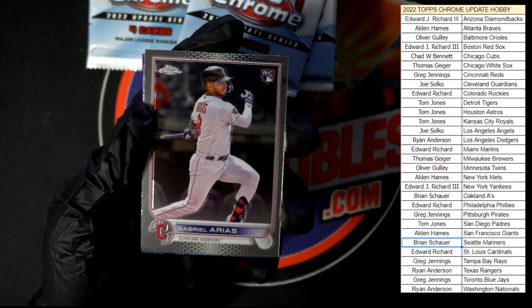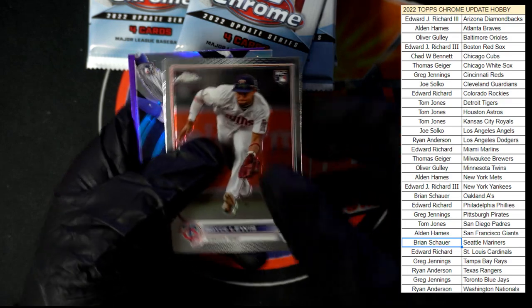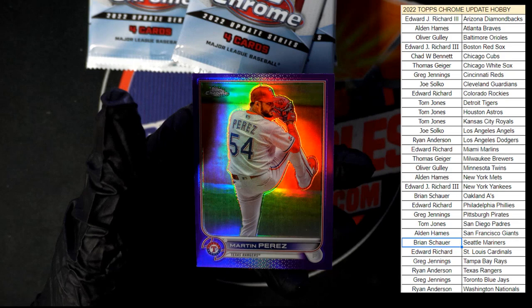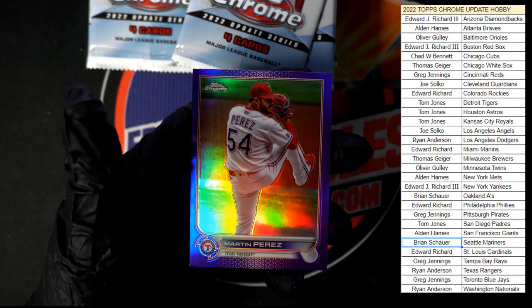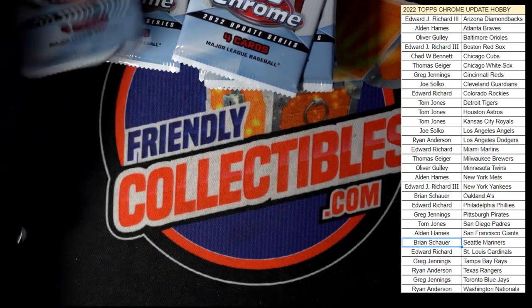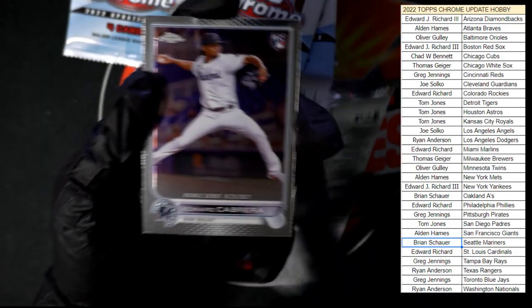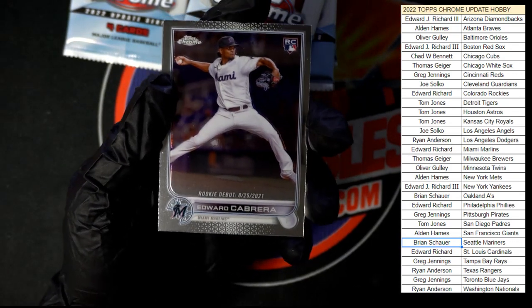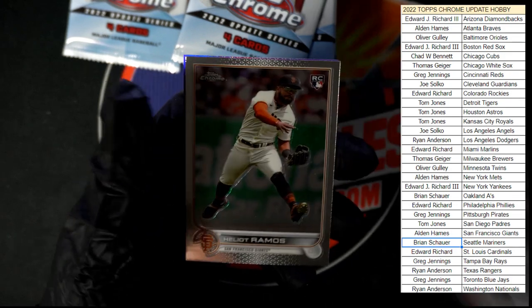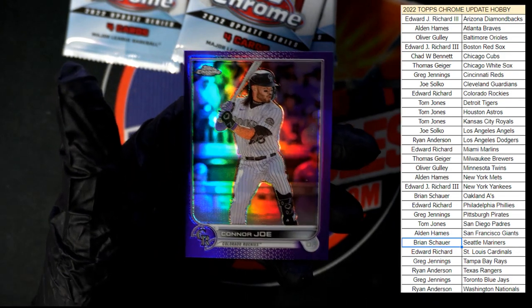We got Arias, Royce Lewis rookie, and one of the Twins. Seiya Suzuki Generation Now for the Cubs, and purple Martin Perez. Edward Cabrera rookie debut, Marcus Stroman, Ramos for the Giants, and Connor Joe for the Rockies.